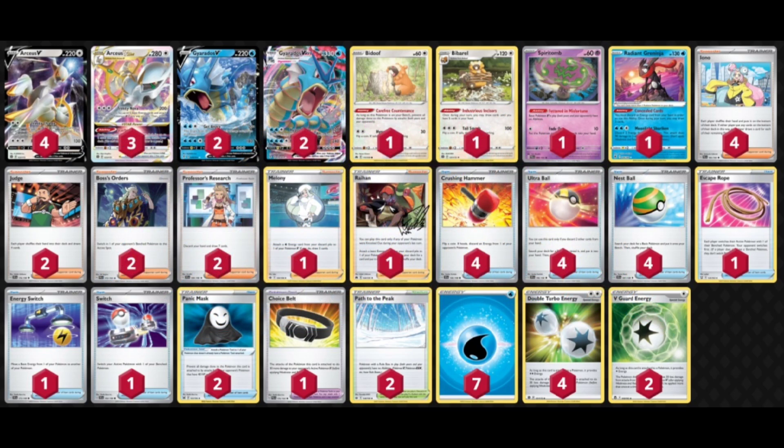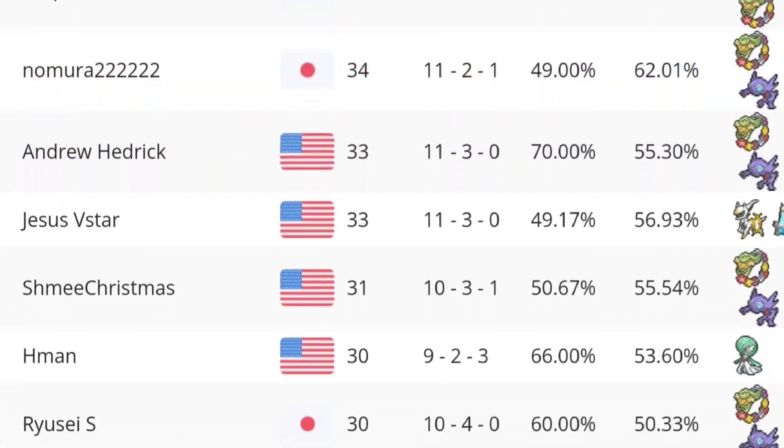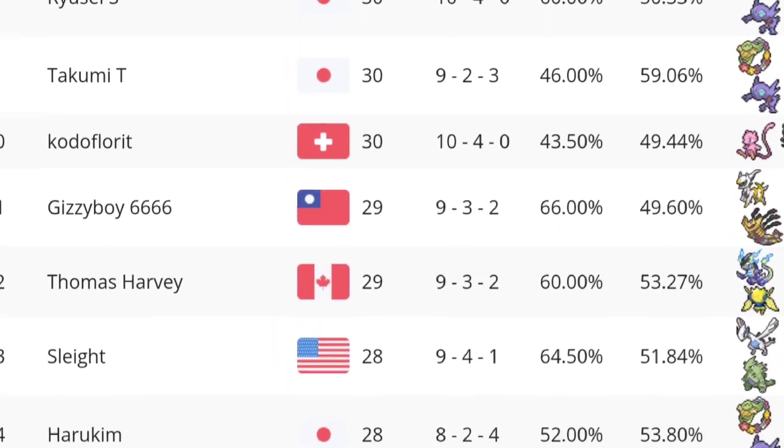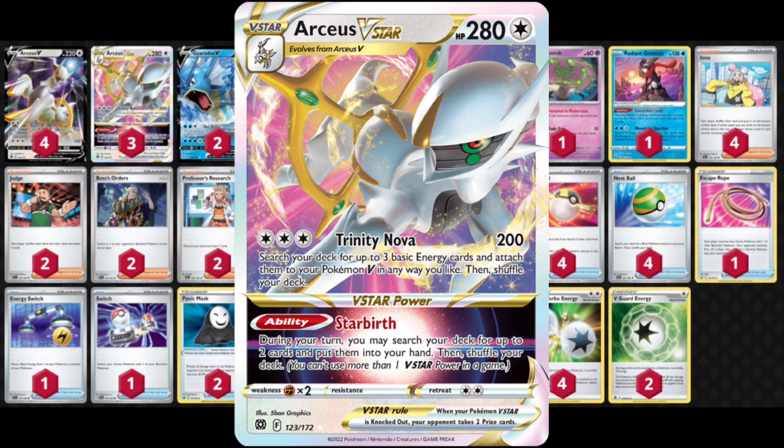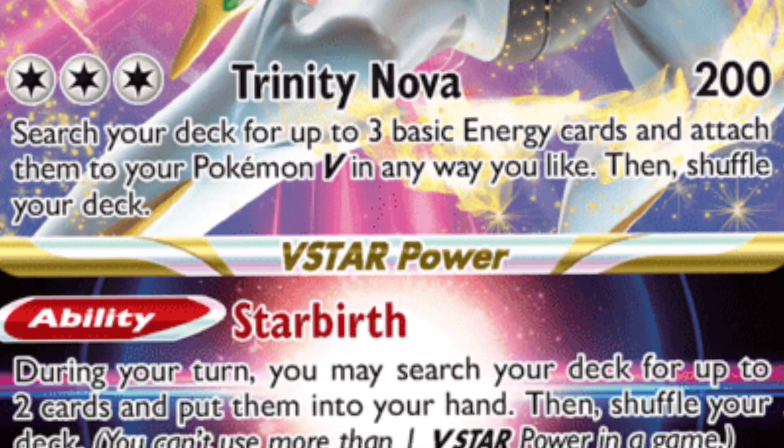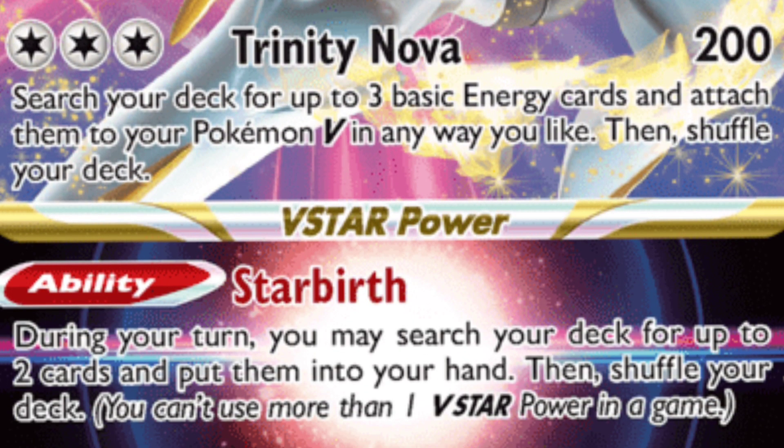I thought that this deck was not relevant anymore too, until I decided that this deck might have some potential. I built it and took it to a recent late night event and placed 19th place. What I like about this deck is it just has a ton of HP and there are so many different annoying options it can go with. There's nothing really more fun in the Pokemon Trading Card Game than making it so your opponent can't really do anything. It all starts with Arceus that sets the table with its Trinity Nova attack and Starbirth — amazing consistency.